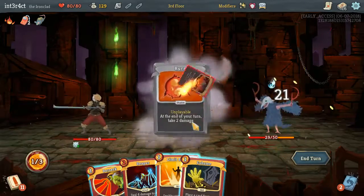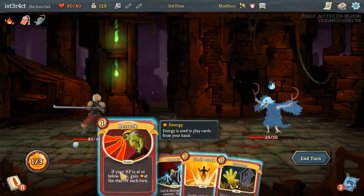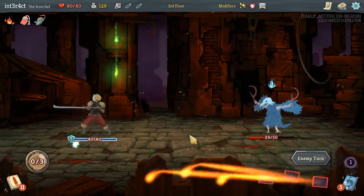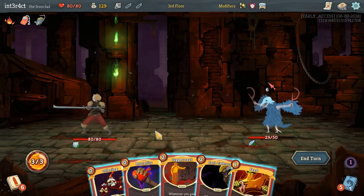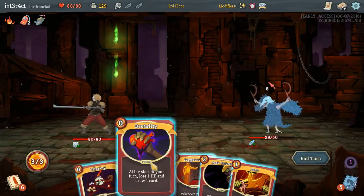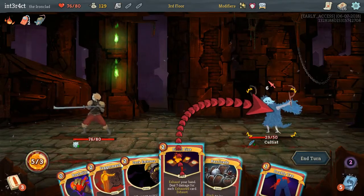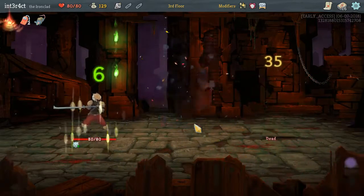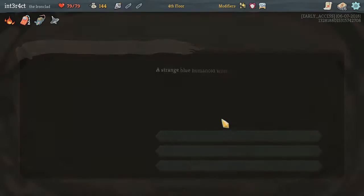I guess yeah, we just nuke him. I don't know — exhaust Limit Break out of our deck, thin the deck. Definitely want Offering. Fiend Fire definitely kills him. So Fiend Fire, Immolate, and Unceasing Top are basically going to be our win conditions.